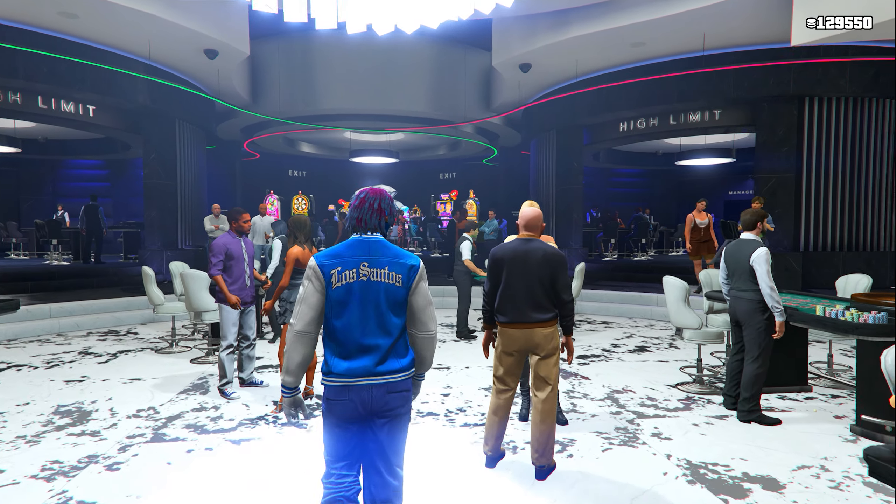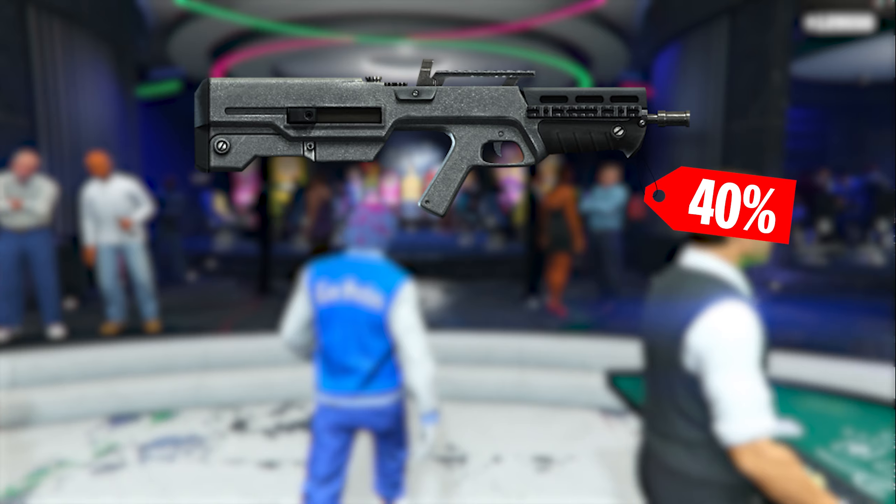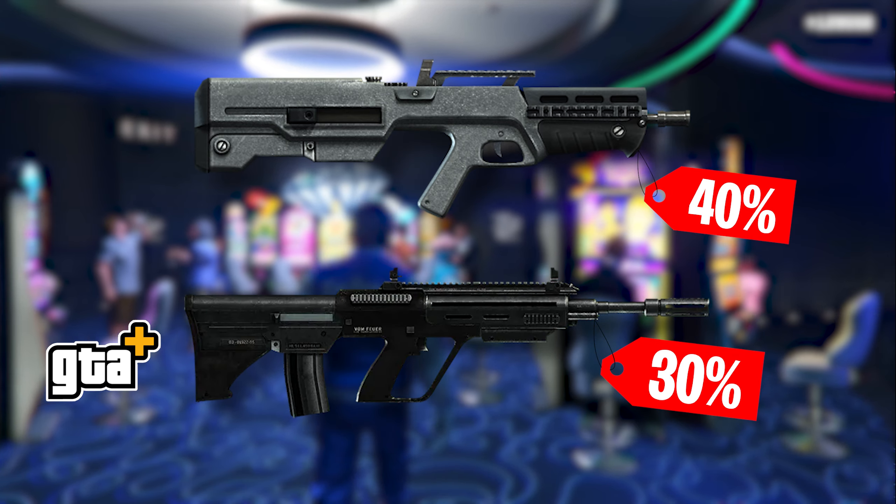The last sales are over at the Gunvan: 40% off the Advanced Rifle and 30% off the Military Rifle, but only for GTA Plus members.